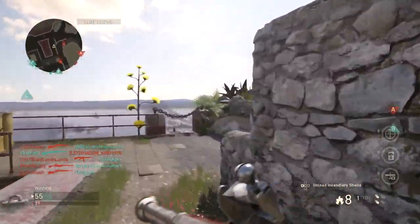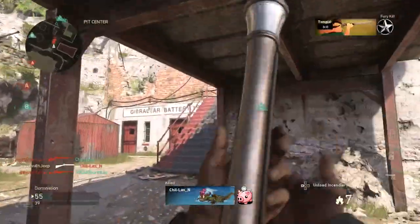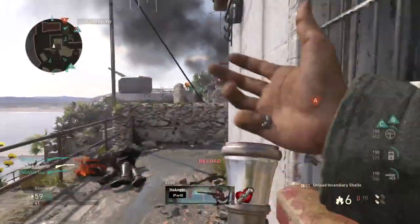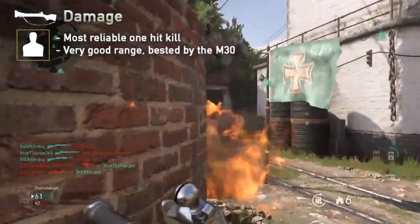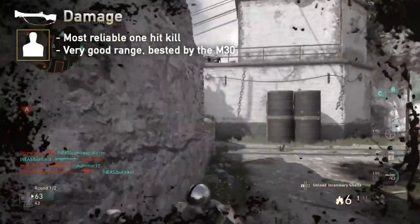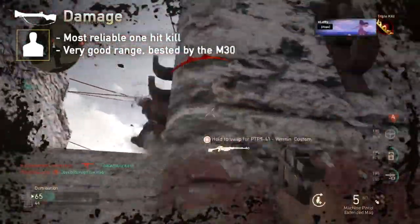Available through the Attack of the Undead event, the Blunderbuss was last seen in Advanced Warfare with extremely high damage. In WW2, the Blunderbuss can kill an opponent within one shot, just like other shotguns, though you need fewer pellets to connect compared to other shotguns thanks to its high damage per pellet. Its one-shot kill range is good — longer than a combat shotgun, with the M30 beating it out by a few extra meters.